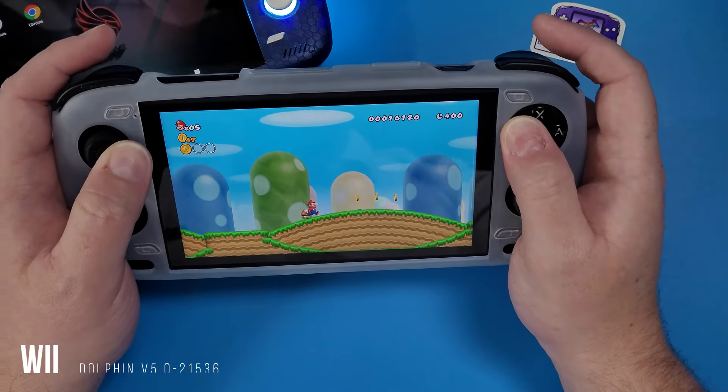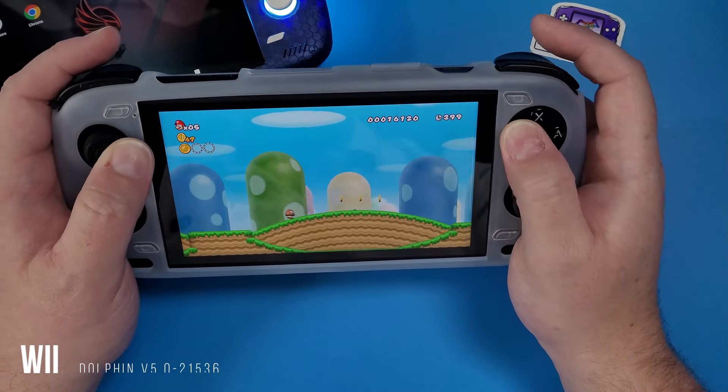A lot of the more popular games — it's the game that came out with the Wii — but there are games that need the pointer, like Wii Sports, for example. And that's just not possible in a sense with a device like this because you're looking at the screen. Again, that's not the device — that is the actual emulator itself. And the device just handles everything so, so flipping well.